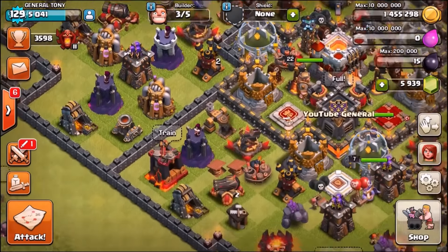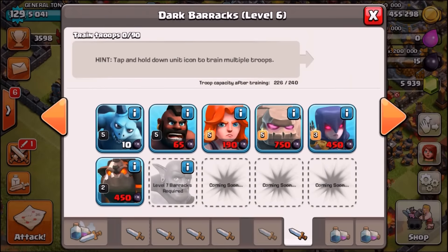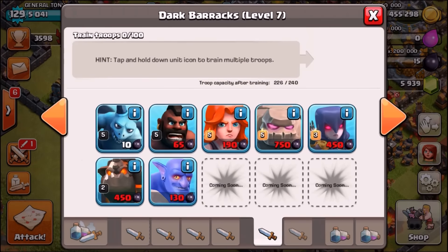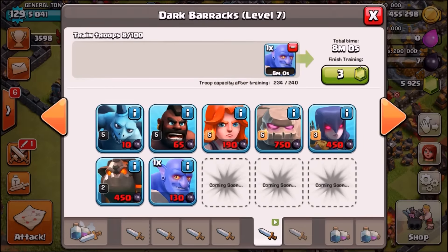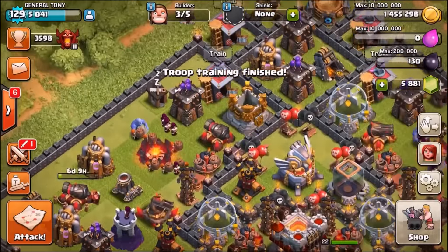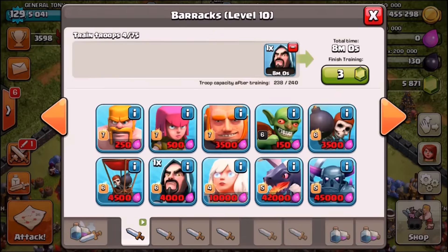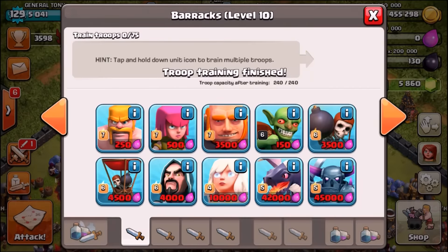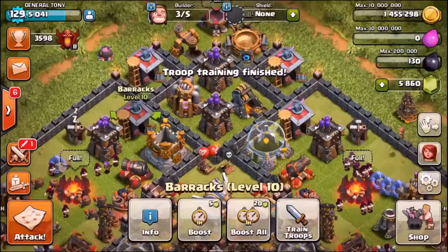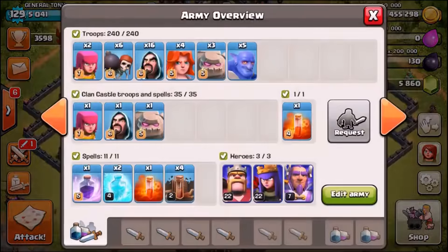Going into the dark barracks to train some more. We've only got one level 7 dark barracks, so we can only get one more baller. We're going to bring in one and then one single harry potter and two archers. That is the entire army. We're going to gem that and have a practice attack against Town Hall 11 in the multiplayer battlefield since I have no idea what these guys do.